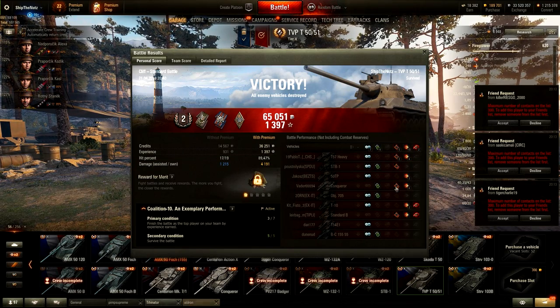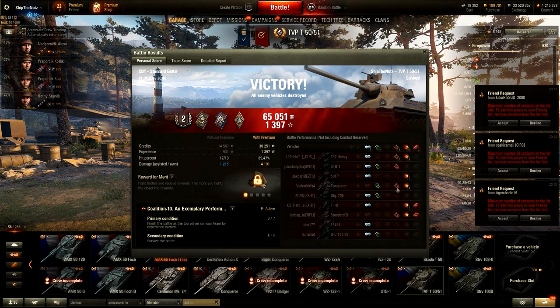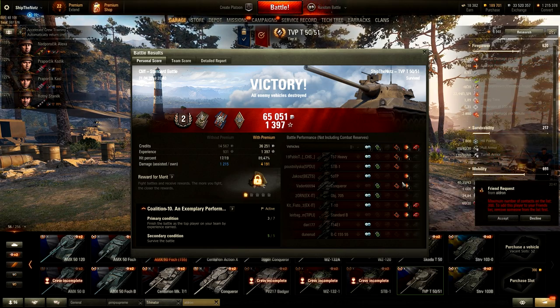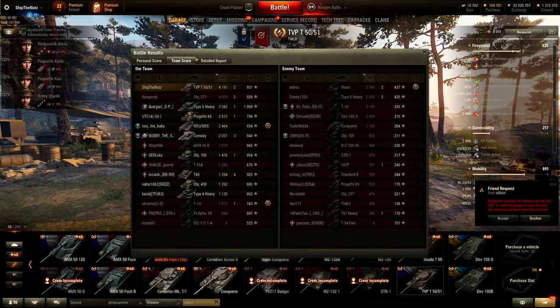15 damaging hits. Conqueror — one critical hit. It wasn't knocked out, so it wasn't the ammo rack hit. Well, never mind. Just slightly higher damage than on the 277. Nice damage by mouse — how much did you block? Not much.